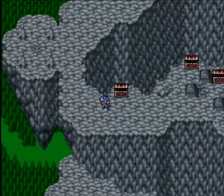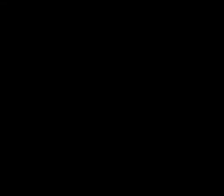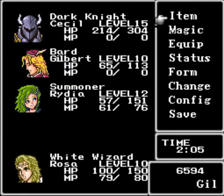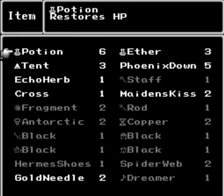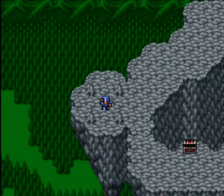Don't worry, we're gonna actually have a use for the Gil later on, because if we're going to a castle, obviously there's gonna be a shop there. They might have a shop for us — and knowing this game's luck, it probably will.